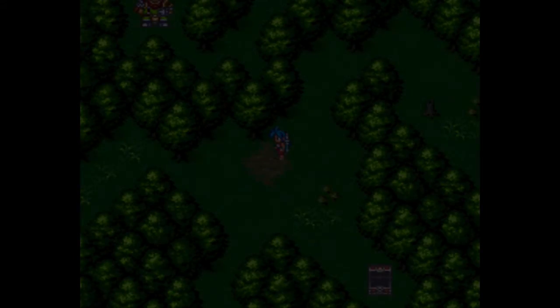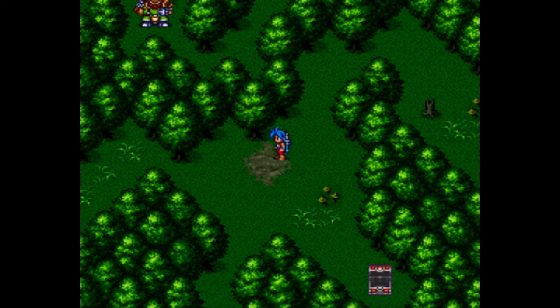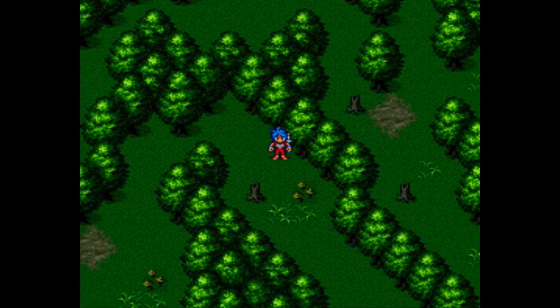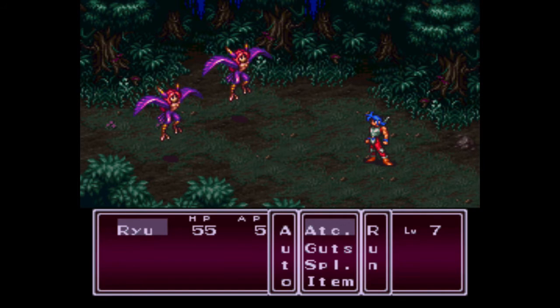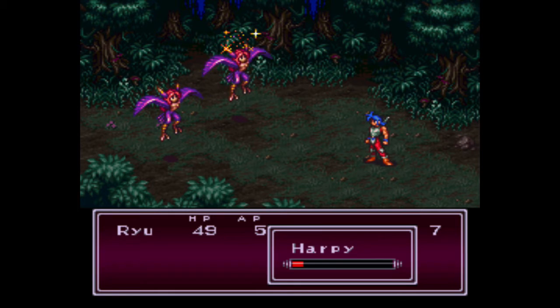The enemies in this area are really tough, so you want to be careful of them for sure. Let's go ahead and use an herb. You want to stay with a lot of HP. There's another chest over here. There's some more Harpies here — I'll just auto-battle through this, so we can take them out pretty quickly.